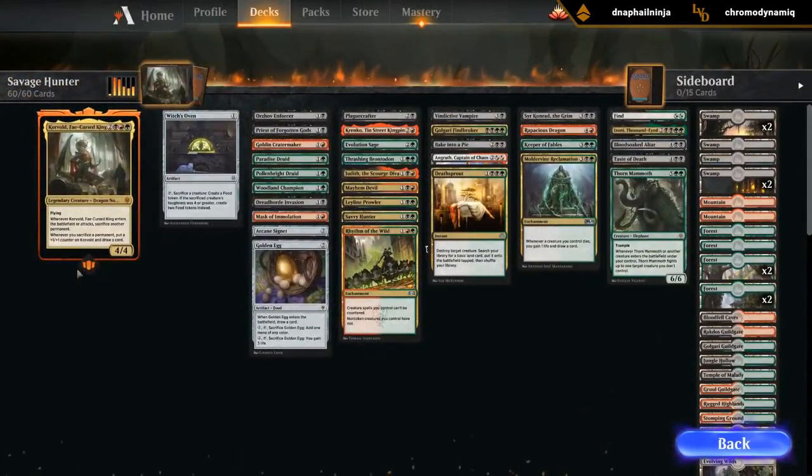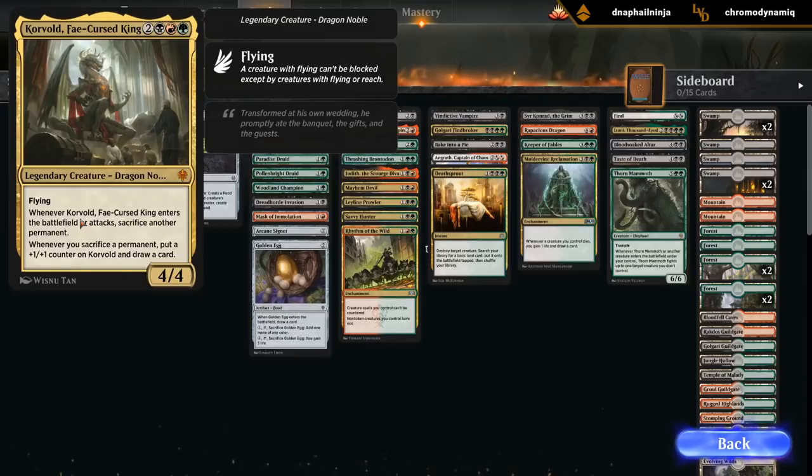Let's take a look. Korvold, the Fae Cursed King - 5 mana for a 4/4 flyer. When Korvold enters the battlefield or attacks, we get to sacrifice another permanent. And whenever we sacrifice a permanent, we get to put a +1/+1 counter on it and draw a card. It's a pretty nice value engine if we can feed it and provide sacrifice fodder.